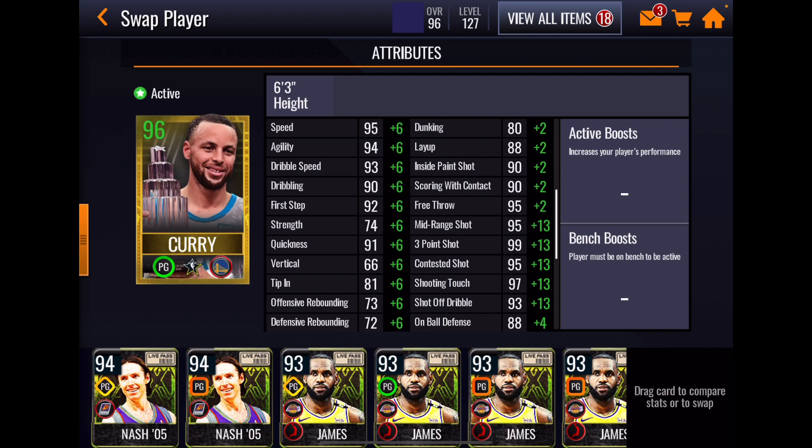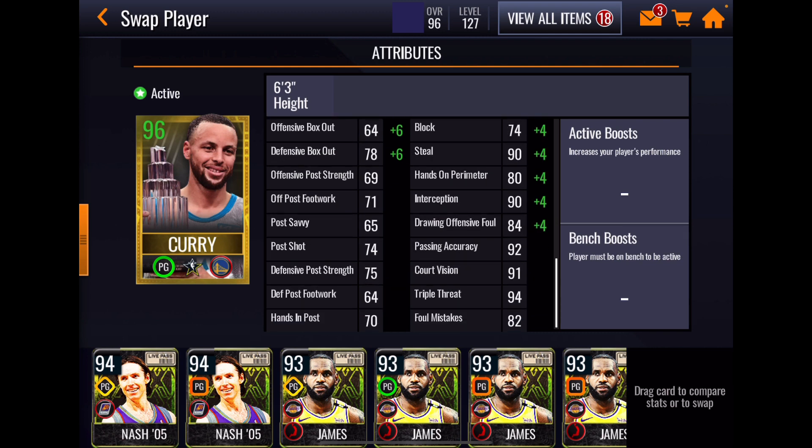He certainly looks great by the stats. Great speed, agility, dribble speed, dribbling, quickness, first step — all the good stuff you'd want to see with a point guard. Inside offensive game is kind of hit and miss, but I love that 90 scoring with contact and his perimeter shooting is phenomenal: 95 middie, 99.3, 95 contested, 97 touch, 88 on-ball defense, 90 steal, 90 interception. Bottom right-hand corner, his playmaking stats look pretty good.